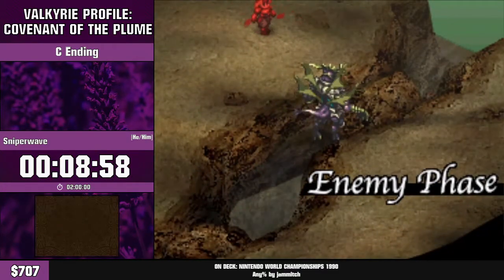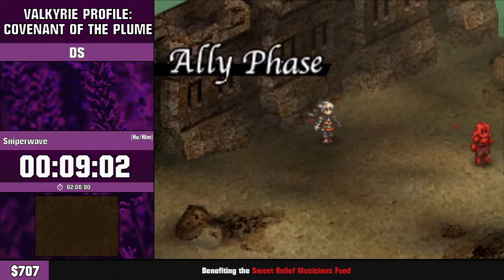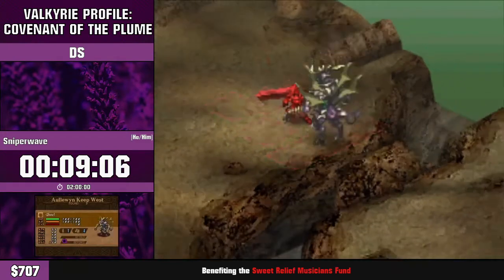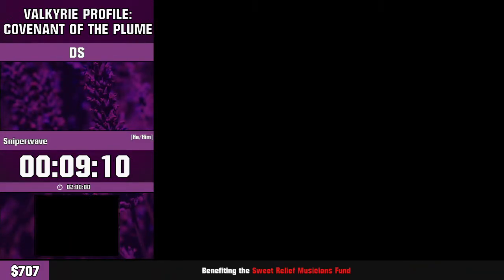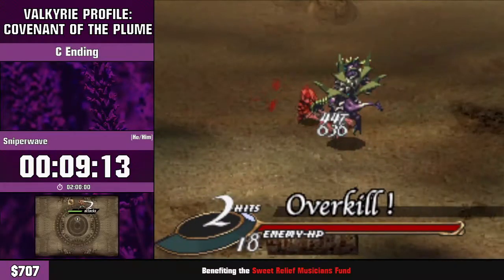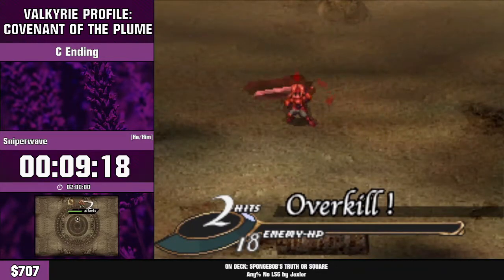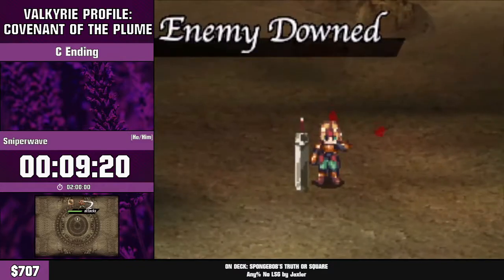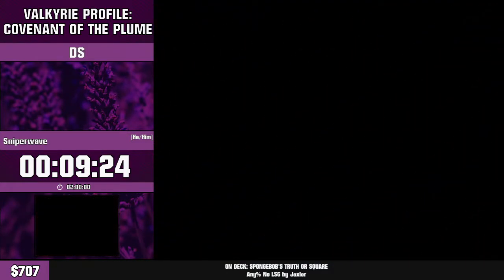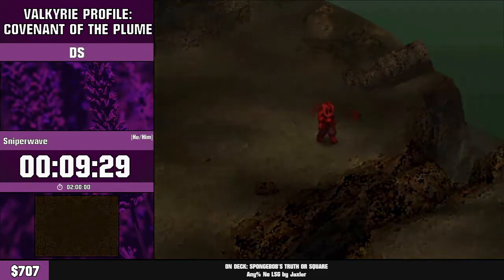We don't really know what causes it — I feel like it's trying to load a file that just isn't there. Maybe it's a Japanese-only thing, as the Japanese version does have voice acting for cutscenes that the English version doesn't have. That's the end of the prologue. This game's difficulty curve in terms of running is really weird — a lot of runs tend to die in chapter one and chapter four, which are the most random chapters.